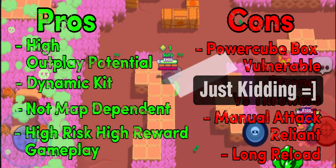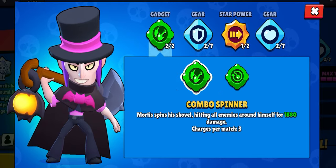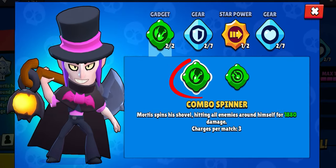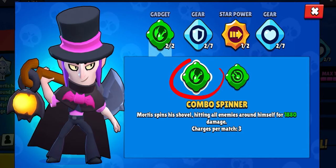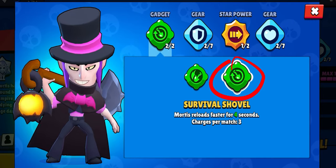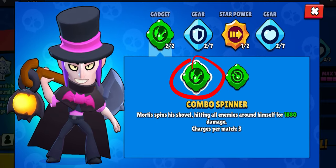For the build, let's start off with the gadgets. I personally use Combo Spinner, but I do see an argument for Survival Shovel. I take Combo Spinner because the extra damage after enduring his dashes is what he needs to kill a brawler in a lot of cases. Or using the gadget after 2 attacks so that you can use the final attack to dash away comes in clutch. However, being able to do more attacks for 4 seconds could be clutch in an escape from danger situation as well. Pick your preference on this one — I don't think there's a right or wrong answer.